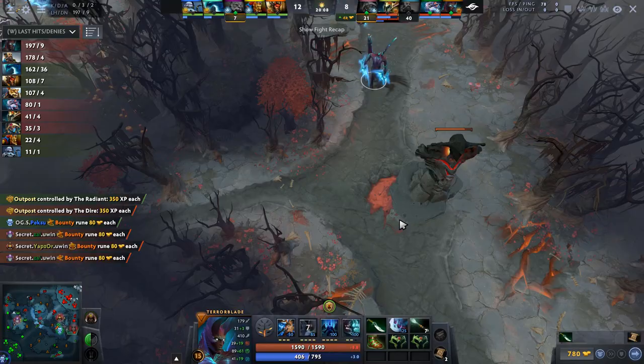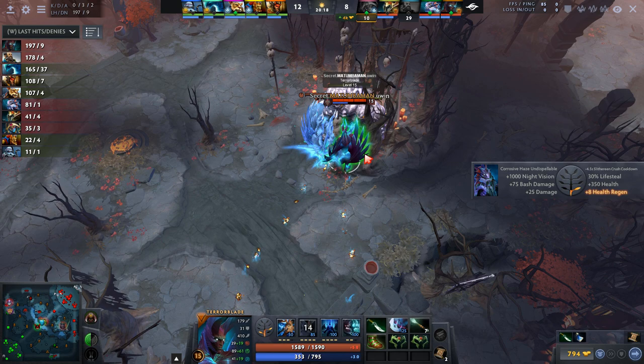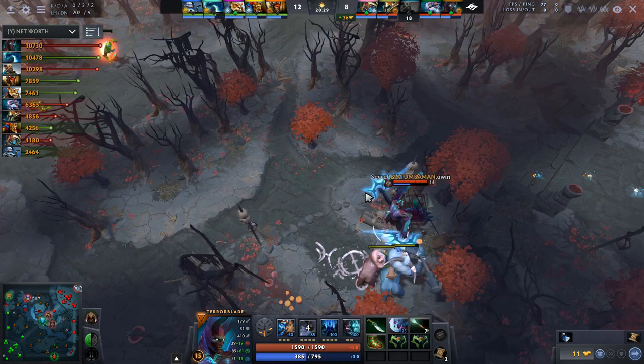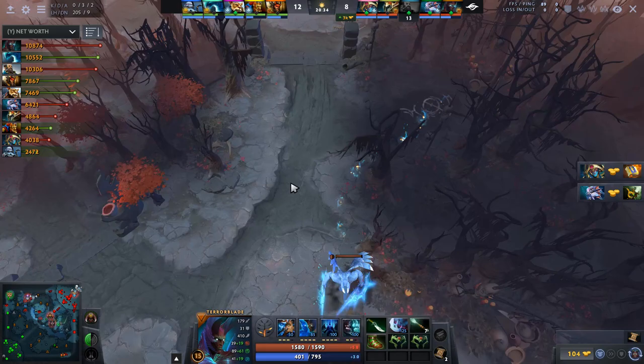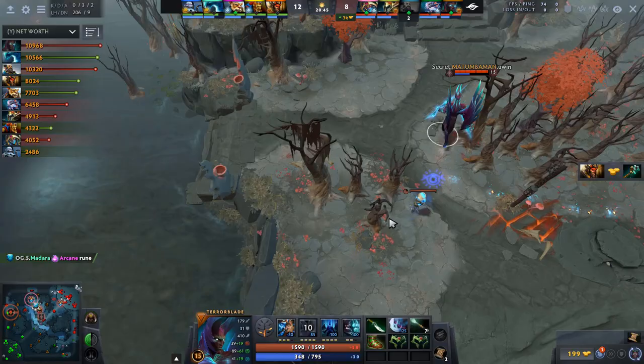They're putting everything onto his shoulders in the hopes that he can carry them, and so far it's working out quite well. They haven't taken many fights and they're down in kills, but Mato has just been farming so much that he is top of net worth. From this point he's just going to accelerate farther forward because Terrorblade, as soon as he gets a couple of levels and items, farms really fast with those illusions — a single illusion can clear out a camp and survive to do damage to another camp.